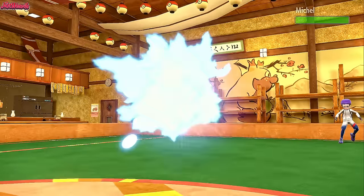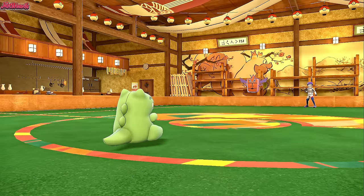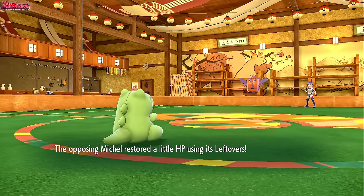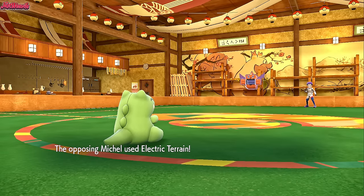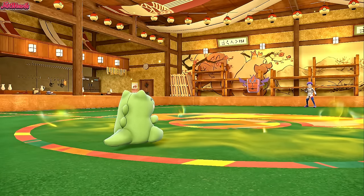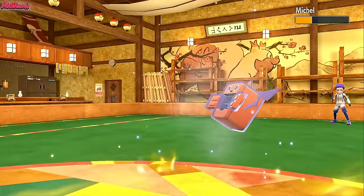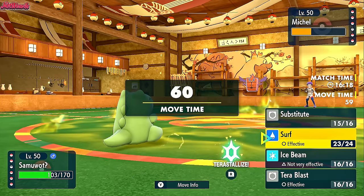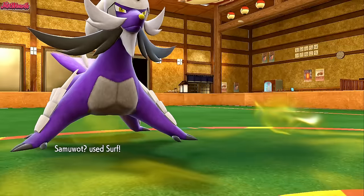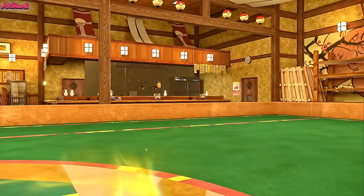They U-turn into the Rotom Frost, which is a pretty cool play — if it's Choice Scarfed it could potentially ruin our plans. I get the Substitute up and we can see Leftovers, so we know it's probably a bulky Rotom Frost. I go for a Surf right off the bat — they go for Electric Terrain, which tells me their Sceptile in the back probably has an Unburdened set with an Electric Seed. Surf lands and it's a 2HKO on Rotom Frost, so it must be physically defensive. The Tailwind wears off and I outspeed next turn. Surf comes through and takes down Rotom Frost in one clean hit.